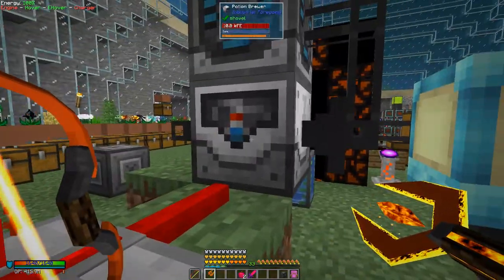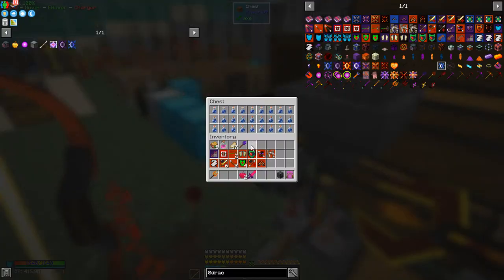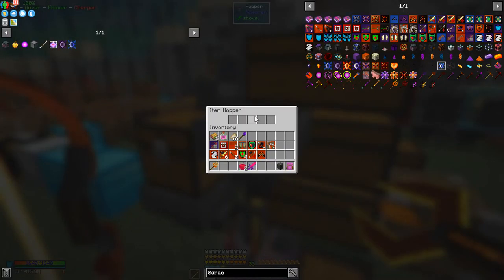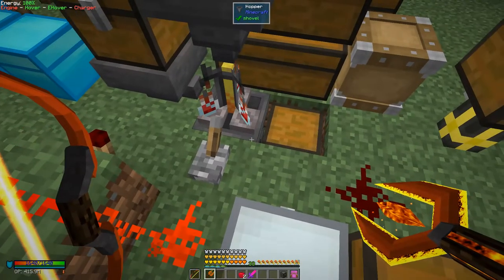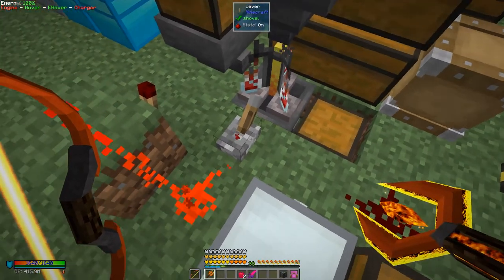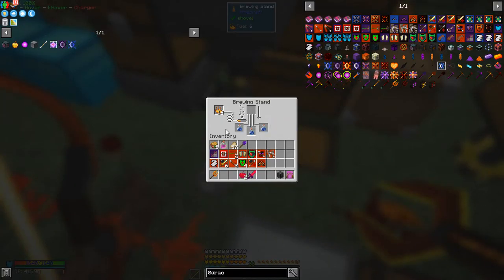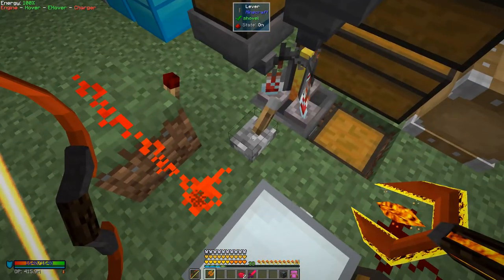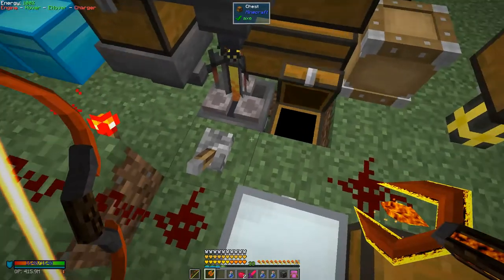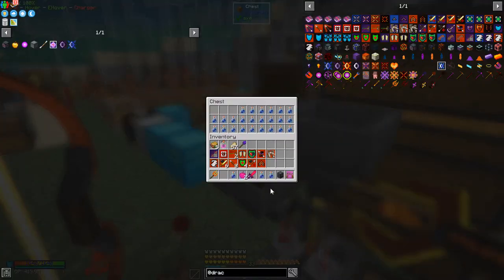This is the potion brewer from Industrial Foregoing, using the same principles. In here I've got bottles coming in, and in here we have the ingredients. In here we've got the brew stands, and underneath the brew stand I've got a hopper locked with this lever. When I toggle this lever, it switches the redstone torch on and the other one off, allowing the bottles to go out. They come into here, and I can flick it back again so the bottles come back in.